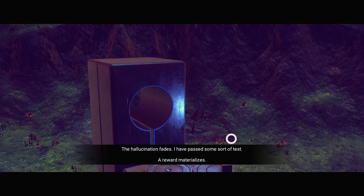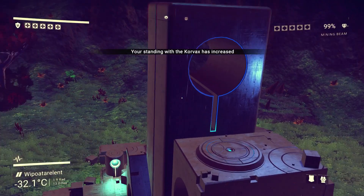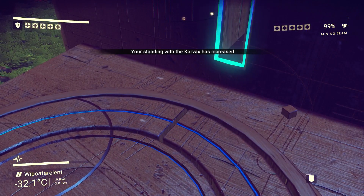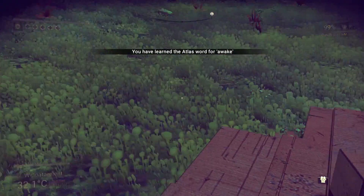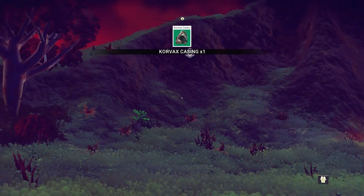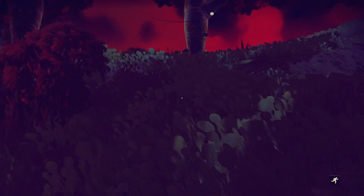The hallucination fades. I have passed some sort of test. A reward materializes. See that? I would have waited anyway, because they wouldn't kill you off. What word did I learn? The Korvax like me. Awake — the Atlas word for awake. Korvax casing. Well, that might come in handy, guys. So let's head on out, we're going back.